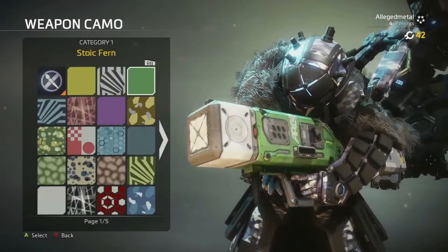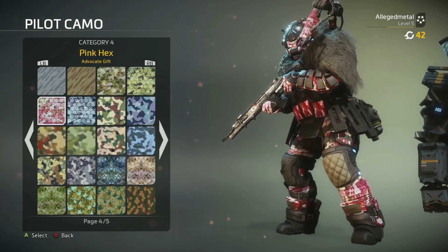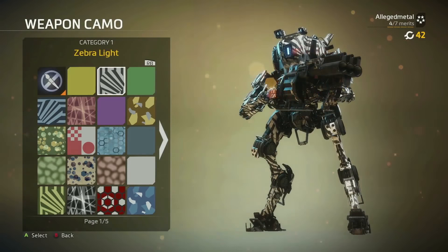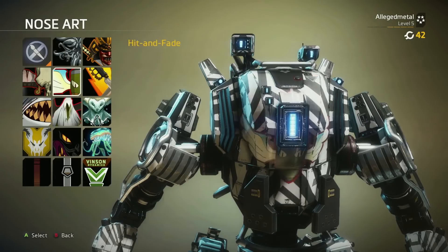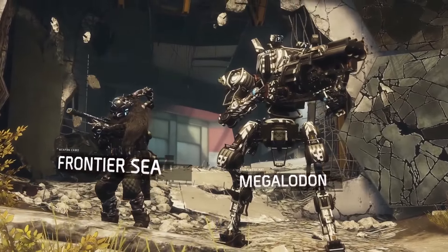One of my personal combo favorites that we're looking at right here is a cloak pilot, and then we've got Ronin behind him with the shark teeth, zebra pattern combo. Hopefully that zebra pattern can throw off the read if you're moving fast enough, which Ronin does — get in there close and personal and go to the sword.